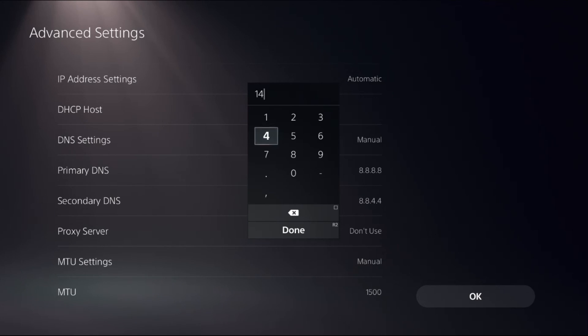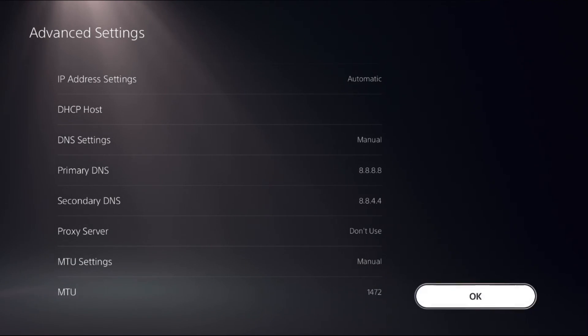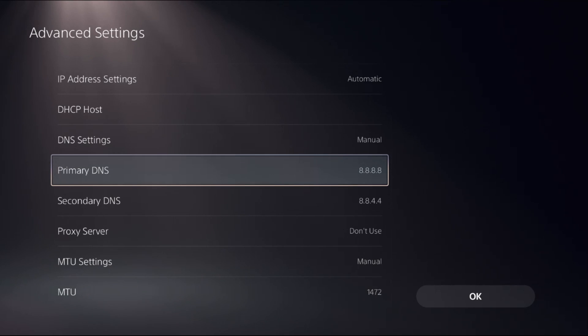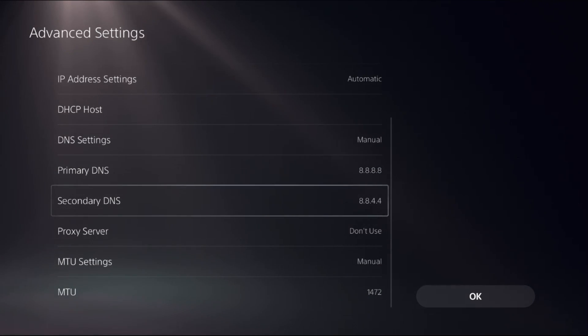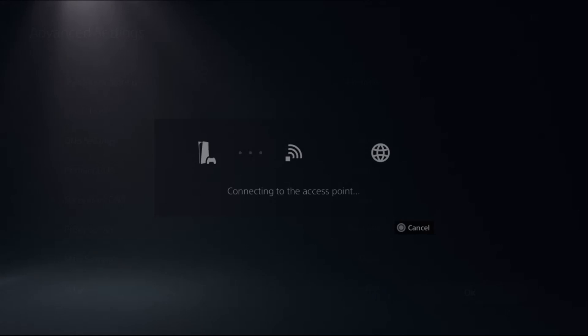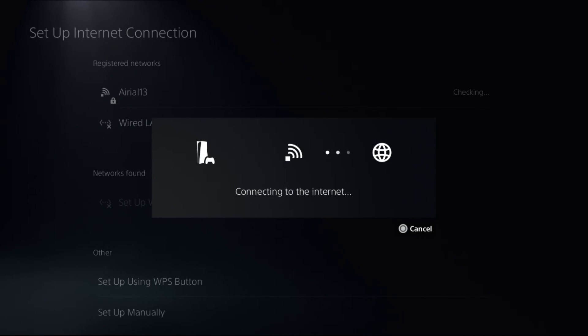You can also set the proxy to 1472. Select Done and choose OK. If this does not work, change the Primary DNS to 1.1.1.1 and the Secondary DNS to 1.0.0.1, then select OK and wait about four seconds for the process to complete.